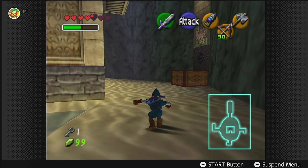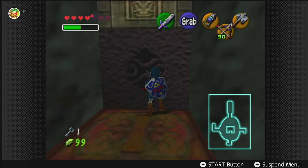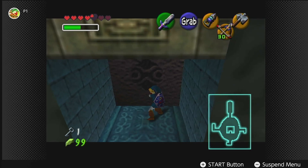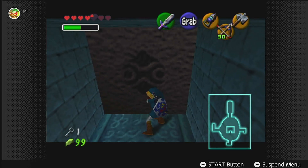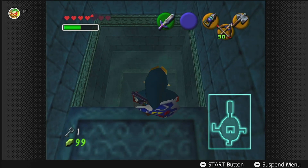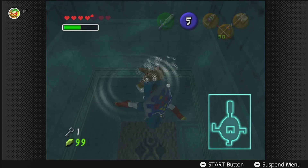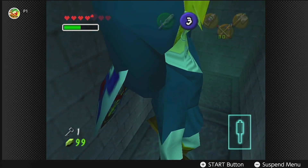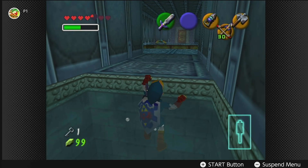Do you think this entire temple just takes place in one centralized chamber? There's a block we can push here — probably couldn't have gotten here before if there was water. Can't push a block underwater, that's for sure. I wonder what happens if we push this block all the way in. Okay, that allows us to go down here. Link, you can't surface — it's impossible to surface right now.